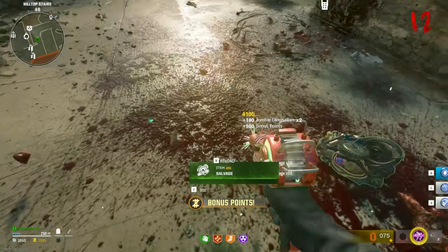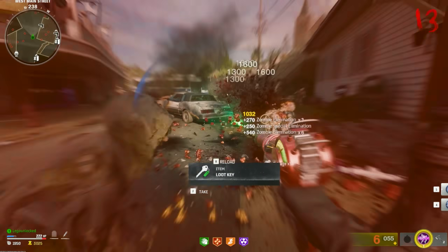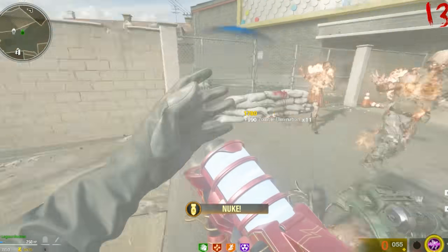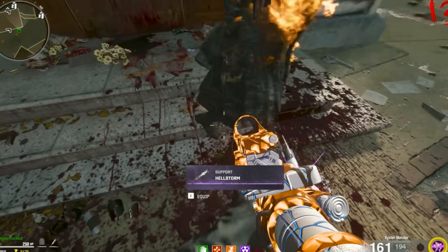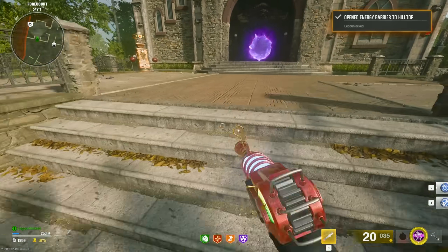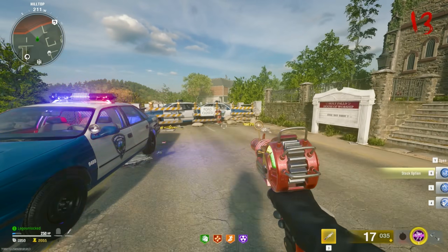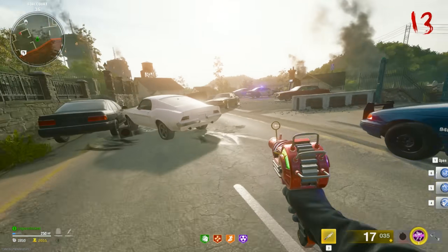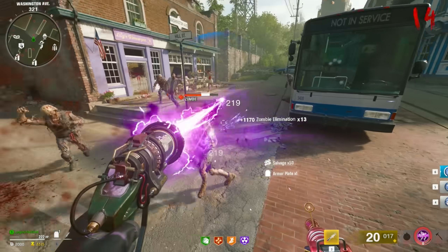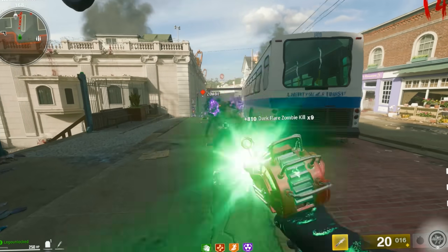Look at that — right at our feet, no damage baby. We got a kill streak, I don't even know how. Press three to use the kill streak. We've got to pack a punch the Ray Gun. Five Gobblegums available — stock option, yes! We save the Gobblegum. We have three at our disposal here. Dark Flayer — I think our Ray Gun is a little bit better than Dark Flayer.